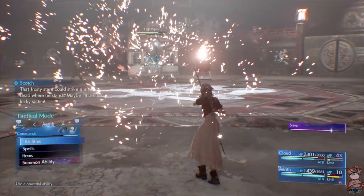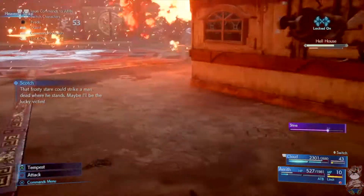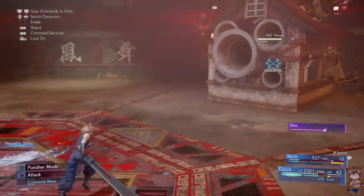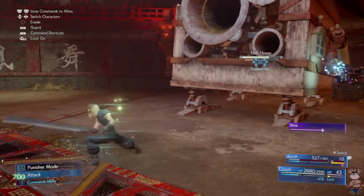If you have Aerith's summon, use that — or any ice-related summon you have at this point, because the house is basically weak to anything ice or frost related: Blizzard, Blizzara, Blizzaga — everything you have with ice.